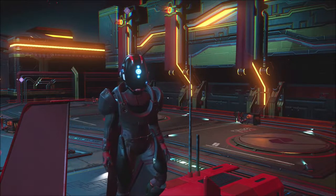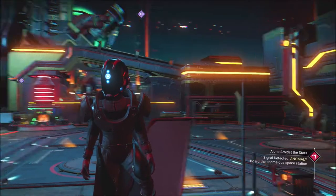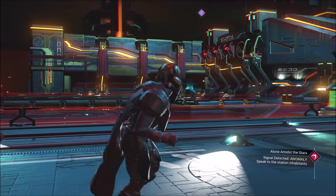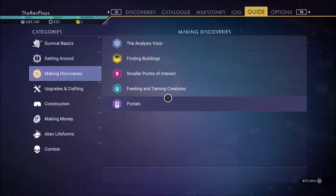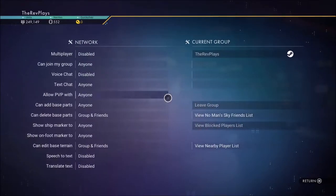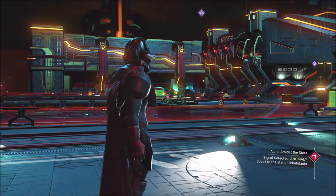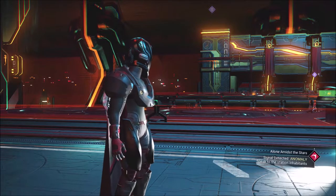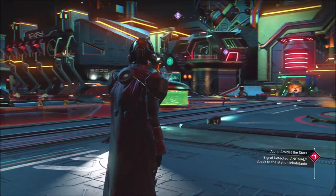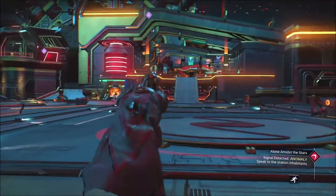Hello ladies and gents, I am the Rev, welcome back to the beginner's guide for No Man's Sky. In this episode we're doing the Anomaly. One thing to keep in mind: go to your options where it says Network, and disable multiplayer. If you don't do that, your computer is going to chug when you go into this place. It's like the worst hub with all the players coming in — unless you have a beast of a computer, this thing will chug and die.